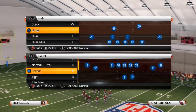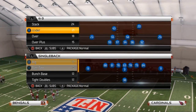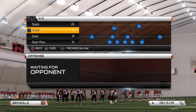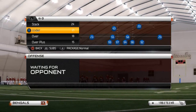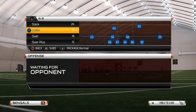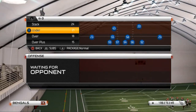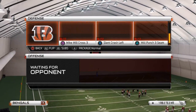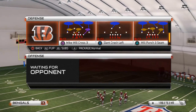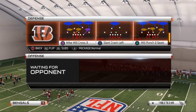Welcome to today's video. Today we're discussing the 4300 defense — talking about our middle defense, what we like to use for middle runs, and our base pass defense when they're in a balanced set. This play is the 4300 Mike Will Cross 3. If you want to check out the other plays in the scheme, check out the description and annotation.